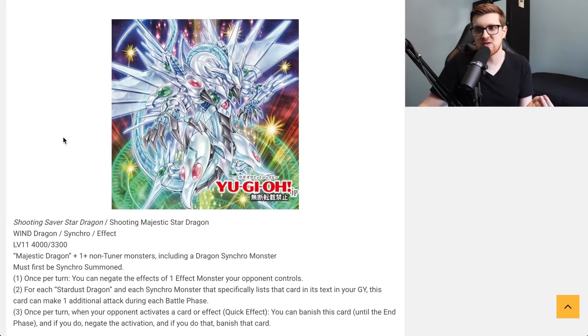At the very least, if you just use Stardust Dragon to make this, it can attack twice — 8000 damage direct. But if you go Stardust into Majestic Star, since Majestic Star also lists Stardust, this card can attack three times for potentially 12,000 damage. That's a game-winning amount. Then for the third effect — once per turn, when your opponent activates a card or effect, quick effect, you can banish this card until the end phase, and if you do, negate the activation and banish that card.